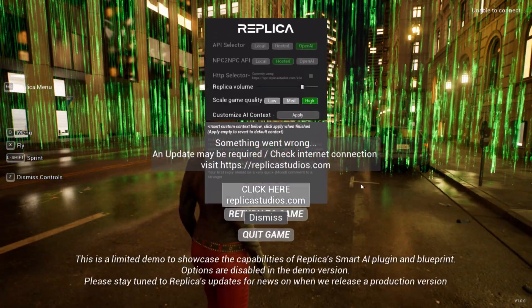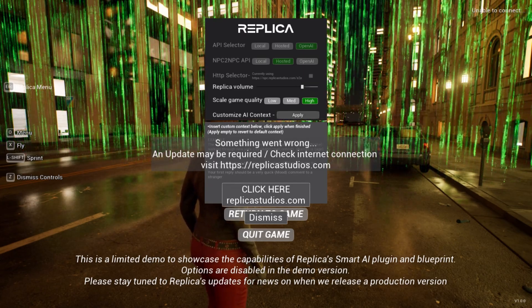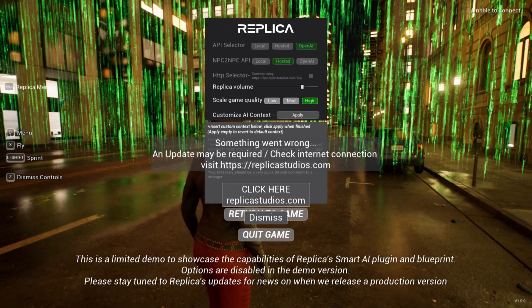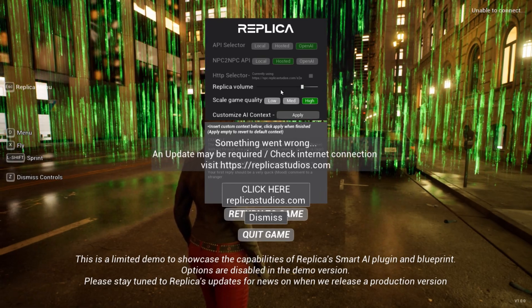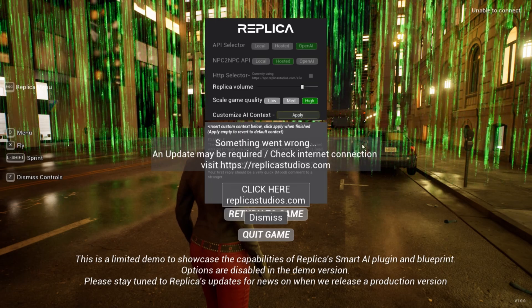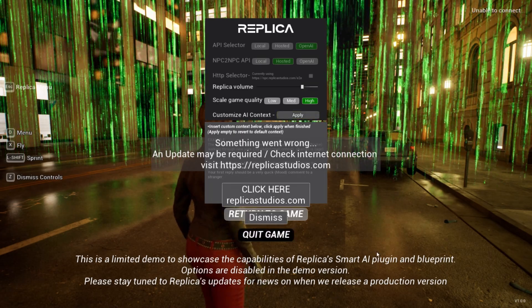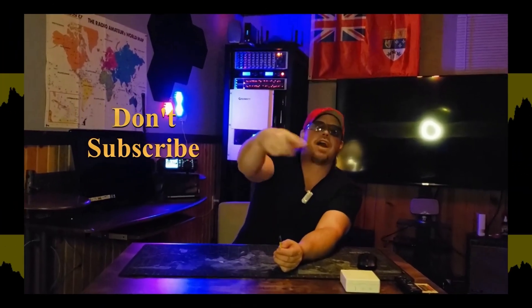You can see here the API selector — none of this is clickable, you can't choose any of this. The only thing you can choose is a volume inequality, that's it. Anyway, I'm gonna get on it. I'm really sorry, I don't know what else to say. I'll check in with you shortly. Don't subscribe, because I don't care.